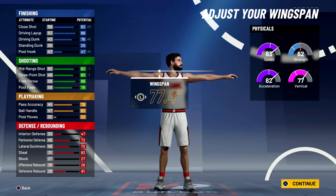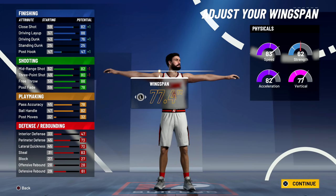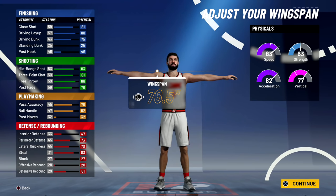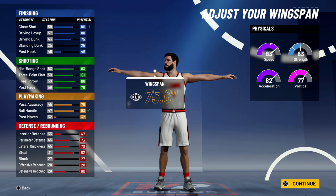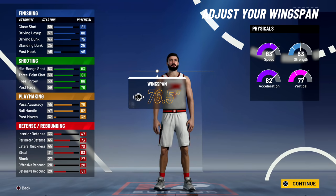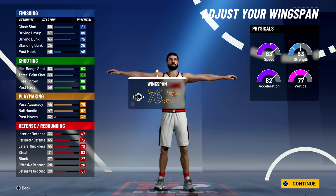Wingspan — you want to find the setting where you gain the most and lose the least. Going with the longer arms option at the maximum. A shorter wingspan option at 76.5 — we lose close shot because it's a little shorter but ball handling goes up. I think 77.4 is the best compromise. You get one extra close shot and standing dunk boost — I don't think it makes sense.